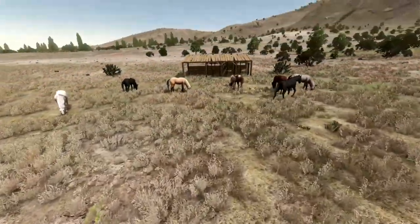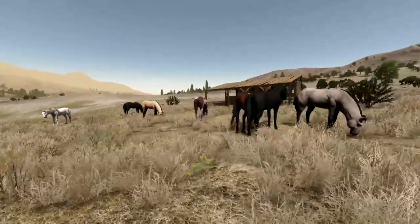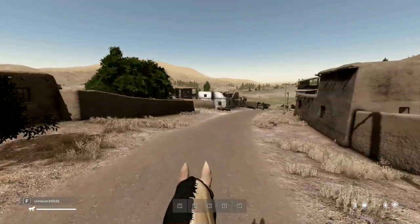These majestic creatures can be found roaming in fields, just like in the real world, ready for you to saddle up and explore the vast lands in style. Horses can walk, trot, gallop, jump over fences, swim, and even walk backwards, giving you full control over their movements.